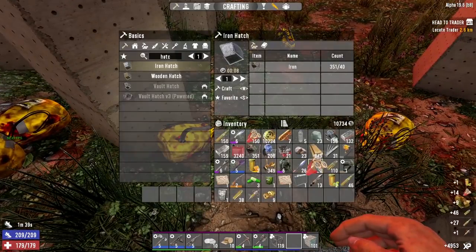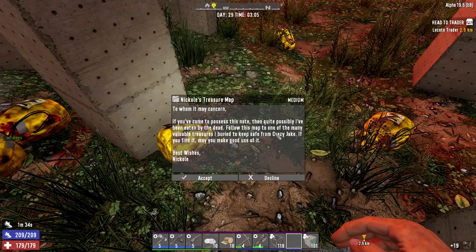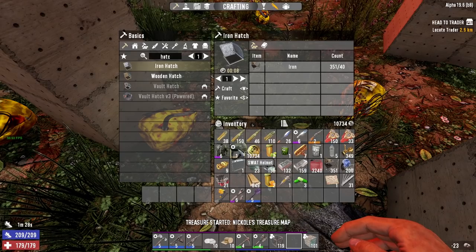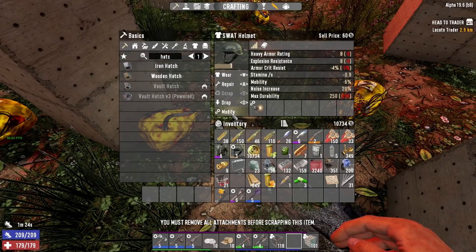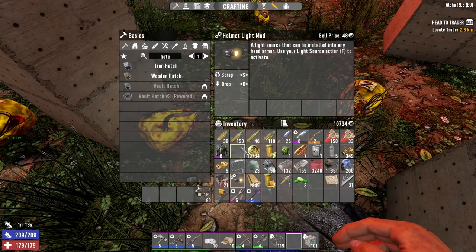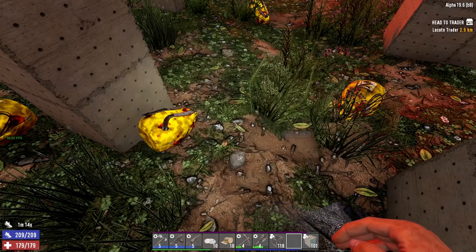Let's go ahead and read one of these. Don't need the stone. Let's scrap that — you can't scrap stuff with a mod in it, which is good, it's probably saved my ass quite a few times. Scrap, scrap.